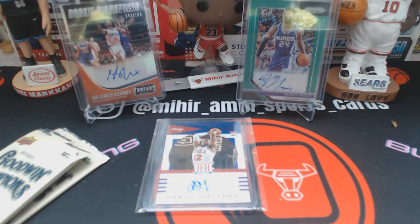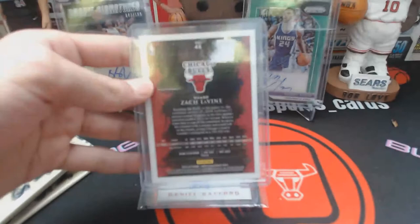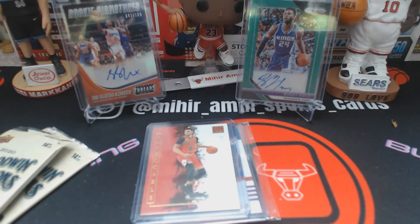Somebody who hasn't regressed is Zach LaVine. This is the Impeccable out of 49, the gold version. I'll have to look at the parallels between this and the gold besides the numbering. It's a really, really nice looking card. I was a little upset at the Portland game — Lillard hit the game winner. We were up by five with 11 seconds to go and blew it. There was also a jump ball call that I felt wasn't right, and we should have called a timeout.